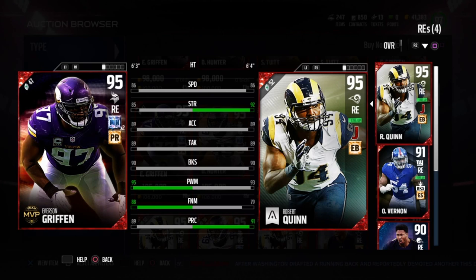Today we're going to take a look at award winner Robert Quinn. He goes for around 120 to 140,000 coins in the Auction House, and as you can see I have him compared to the MVP Everson Griffin who goes for around 80 to 100,000 coins in the Auction House.